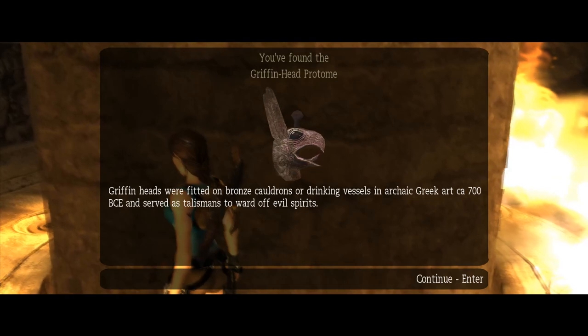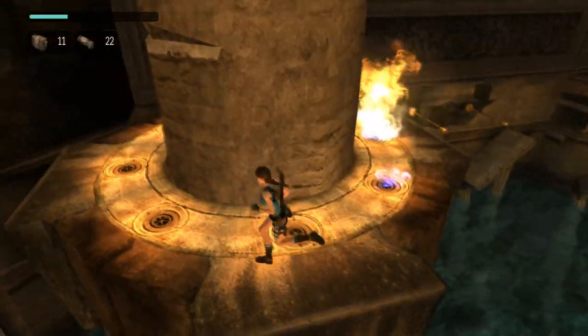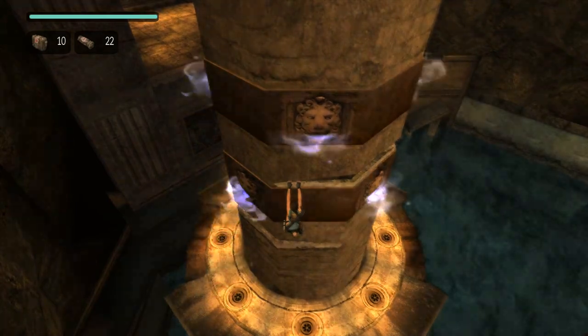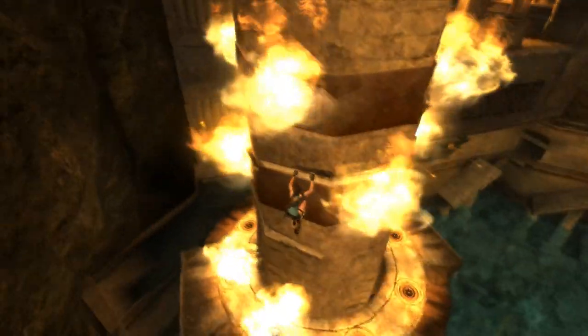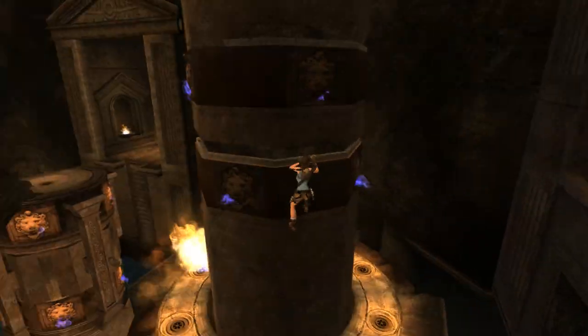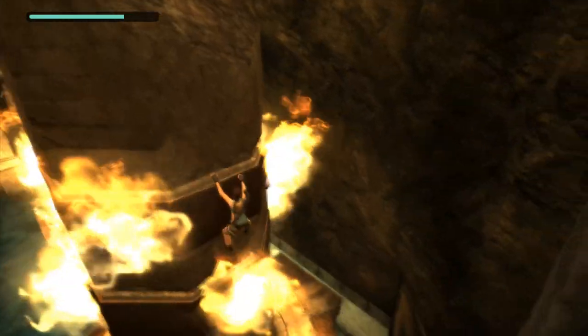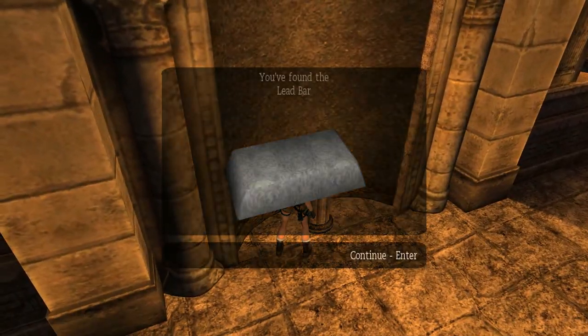Gryphon hat protome - I have no idea what that is. Gryphon protomes were fitted on bronze cauldrons or drinking vessels in archaic Greek art, circa 700 BCE, and served as talismans to ward off evil spirits. Cool. The fire's here - heal actually. Jump out. Eat a celebratory large medkit. Hopefully I can just make it here - just jump across. Right into the next fire! We just jump backward and we made it! Next checkpoint incoming - we got the next lead bar. Wonderful. Phew.